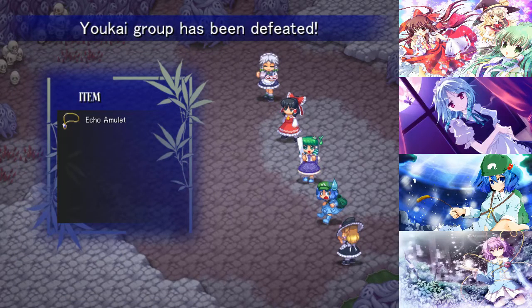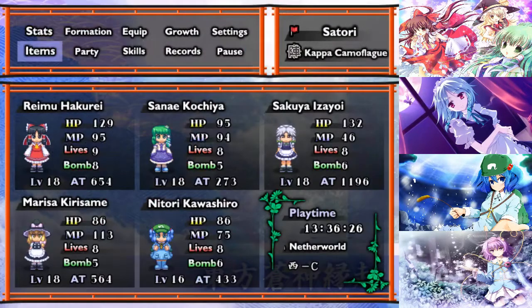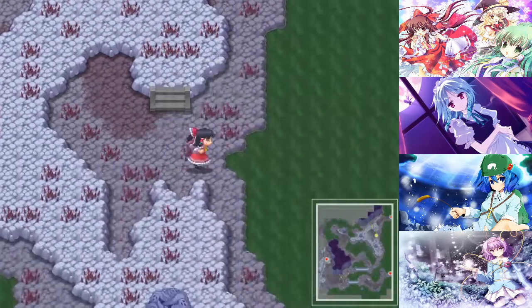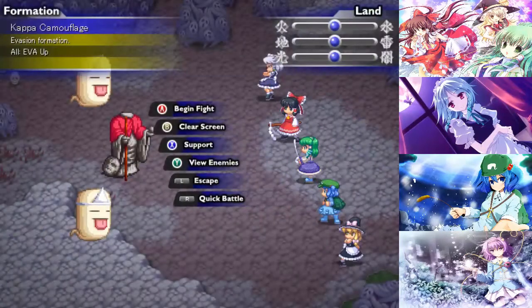It wasn't actually the shade that gives it after all. Another case of that weird item glitch - we got the Echo Amulet. The Echo Amulet is the dark equivalent to the Daybreak Amulet that Reimu currently has. Now we have one for every element except Mystic. If we are really lucky, I believe it's in the next stage that we can get that, but it's another enemy drop like all the rest. So we'll have to see if we get it.